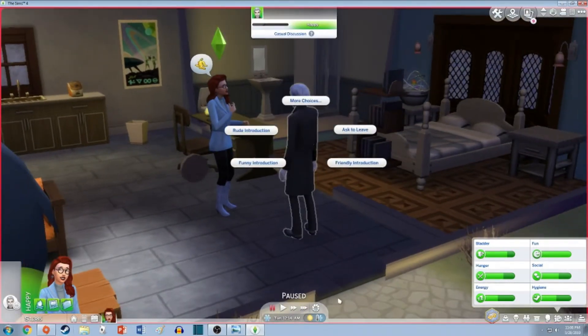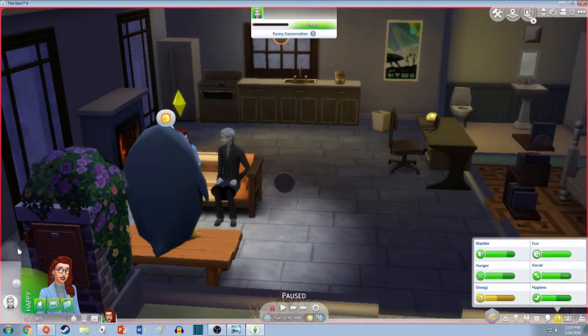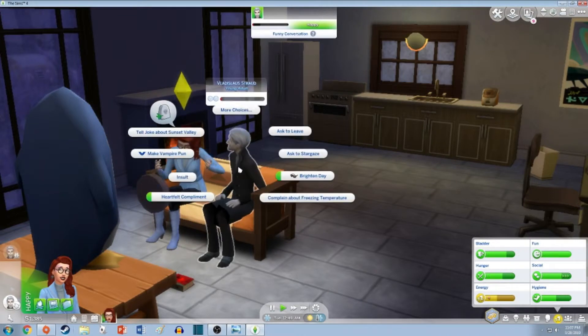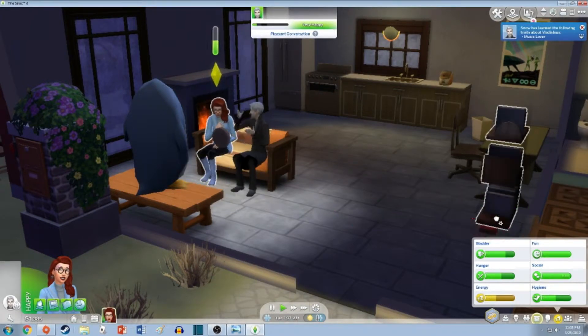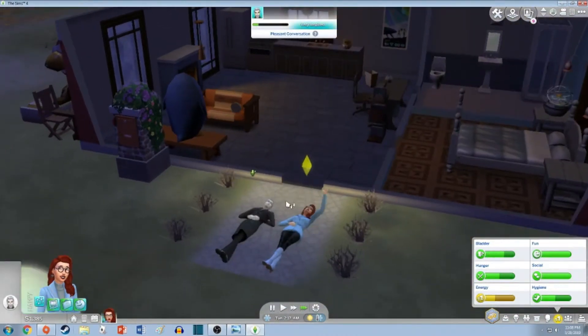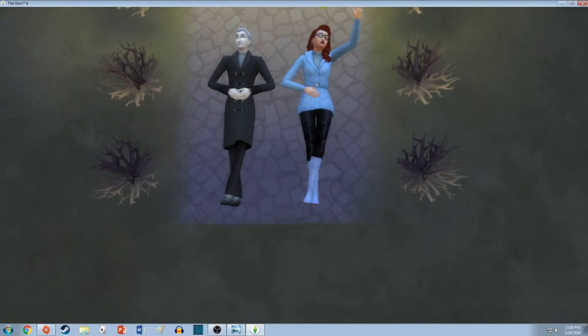Although an evil vampire — I kind of like the sound of it. Let's invite him in. We're doing a funny introduction. We're having a funny conversation. I don't want to argue with him — we're gonna try to be nice so that if we're friends he'll turn us into a vampire. Discuss evil plans because he's evil too. Snow has learned that Vlad is a loner and also a music lover. I'm pretty sure his last trait is evil. Let's stargaze — I know that boosts up friendship a little bit. Snow has learned that Vlad is unemployed.